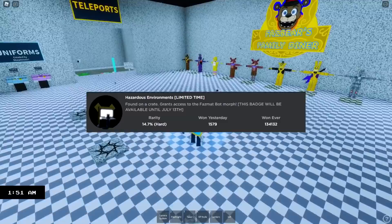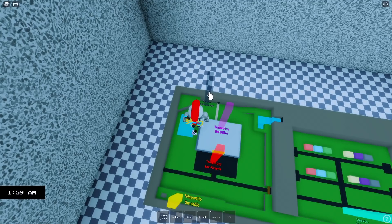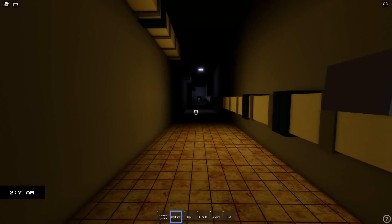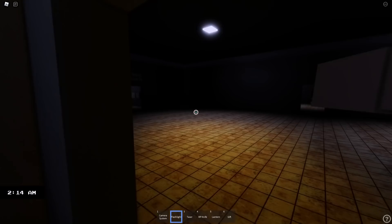Now let's go ahead and reset for the next one — Hazardous Environment, found on a crate, grants access to Phasmat Bot Morph. So for this one, we're going to head all the way to the back here and teleport here. It is kind of hard to see — I want the flashlight. There we go. So when you're in this tunnel, we're going to go all the way back, and there should be a crate with something on it down here. Hopefully I got the area right, which I'm pretty sure I did. We're going to keep going down.